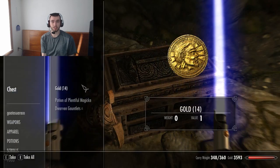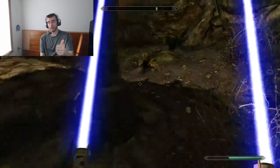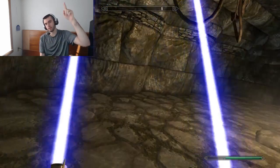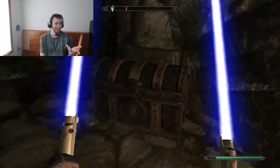The perks for destruction — there's a whole bunch of paths. Really, the gist of it is you have a Frost, Fire, and Shock path, you have the path that makes your spells cheaper, and you have dual casting and a little rune path.